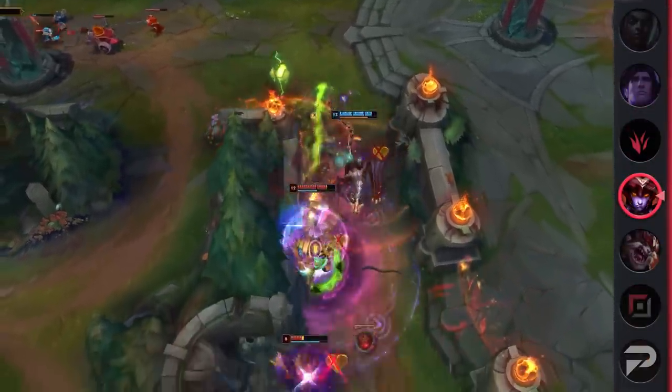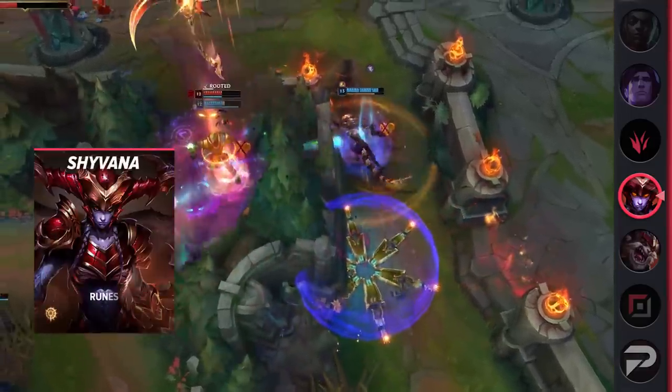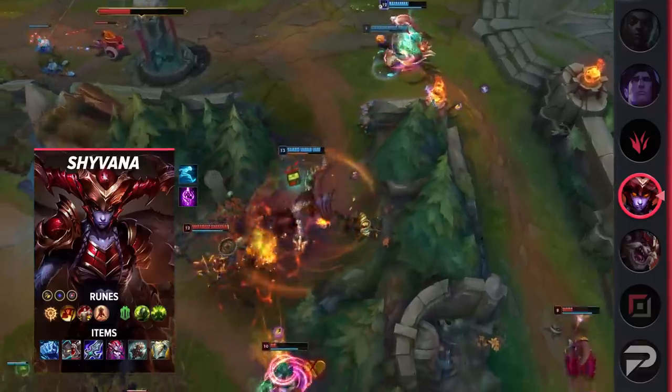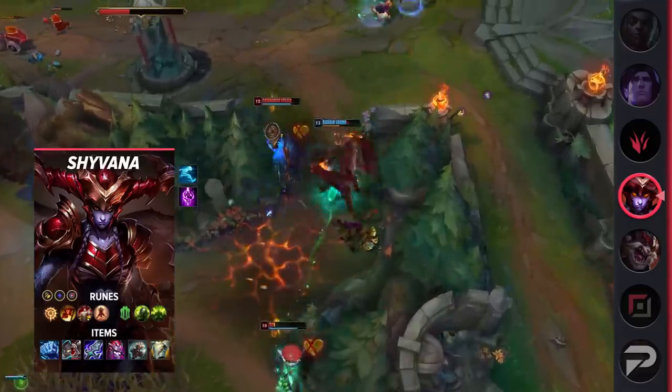Overgrowth, Conditioning, Attack Speed, Adaptive Force, and a Defensive rune of choice. Press the Attack is absurdly strong on her, as she is able to quickly activate it with the help of her Q. Her items are Frostfire Gauntlet, Defensive Boots,